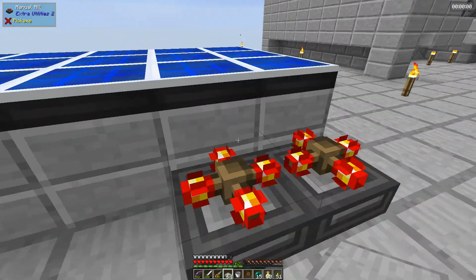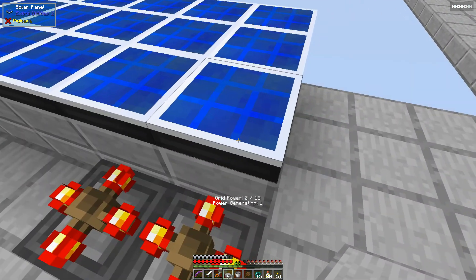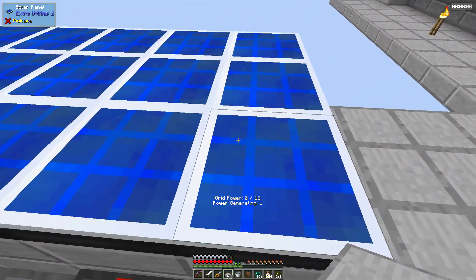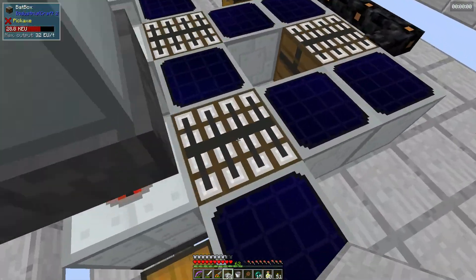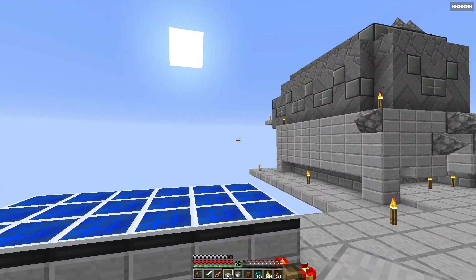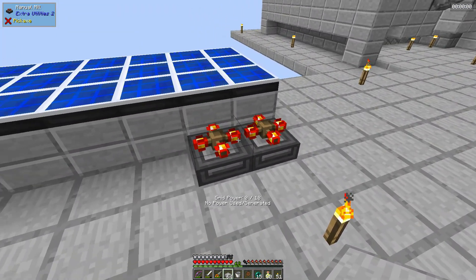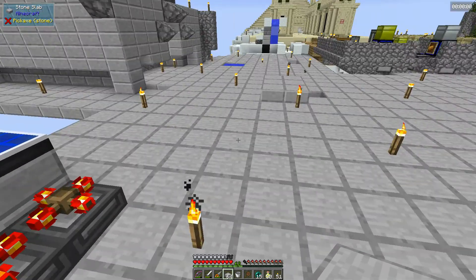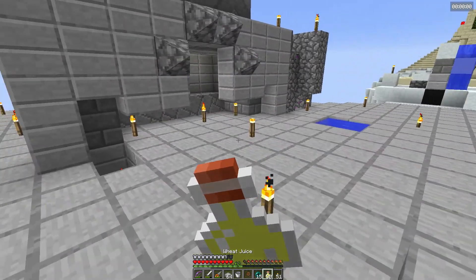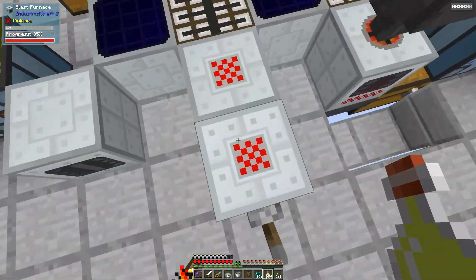I started playing around with the Extra Utilities method of getting energy and I'm not sure I really understand it. These are solar panels that operate off of grid power - rather than having a battery box like IndustrialCraft has, there's just a grid. Think of it like the cloud - all our energy goes up into the cloud and then we can use it. But I set up a machine and I could not figure out for the life of me how to get it to work.